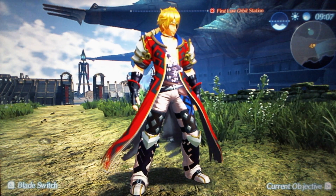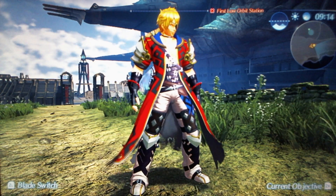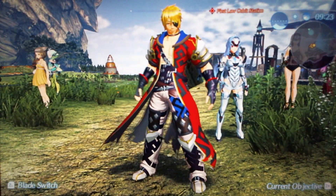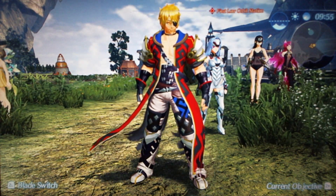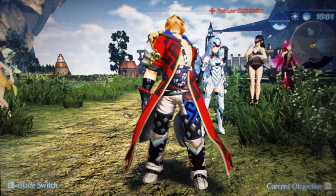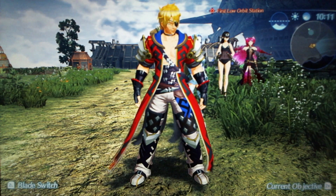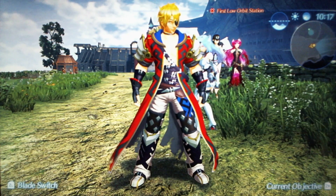Embercake Zeke gets a B tier because the colors are a little too bright. To match the Xenogears artwork better, it should have had more subdued colors, then he would have looked even more like Bart from Xenogears. It would have looked better if the blue was more purple and the red was not as bright, to match Bart better. The hair is also a little too bright, but maybe they had to do that.